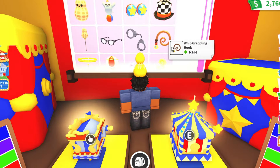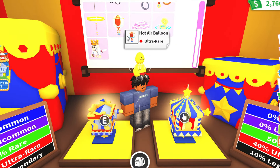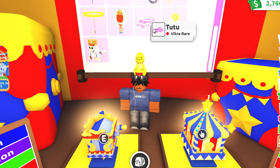We also have a rare Whip Grappling Hook, an ultra rare Fire Ring Propeller, and an ultra rare Hot Air Balloon — I actually saw somebody driving in this hot air balloon and it looked super cool, so this is a vehicle I would love to get. We have an ultra rare Tutu which is the ingredient for the Princess Monkey, and a legendary Compass which is the ingredient for the Pirate Ghost Capuchin.